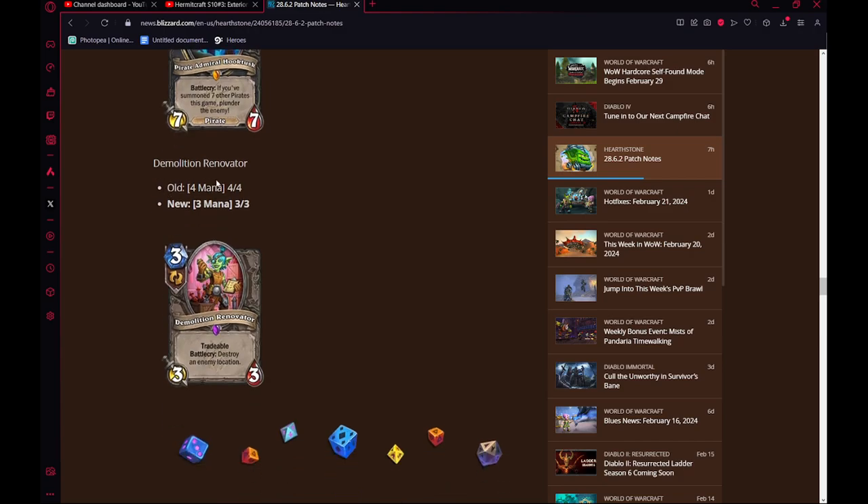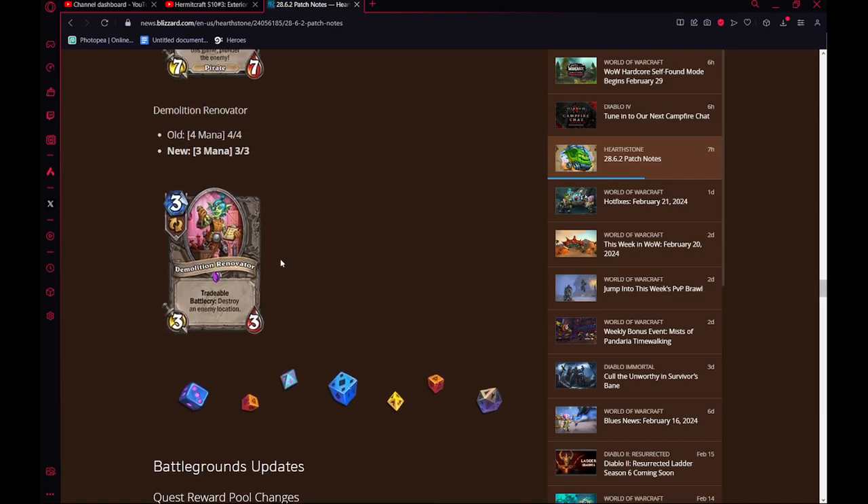Lastly, Demolition Renovator — 4-mana 4-4 to 3-mana 3-3. This is actually pretty significant. For a tech card to go down in cost like this, it makes it able to be run in a lot more decks. It's very likely we will see more Locations in the game, so Demolition Renovator always just gets better and better, especially if we get very powerful Locations. People have been running this to deal with Prison of Yogg in Standard since it came out. A card like this being buffed means if we ever have too-strong Locations, it'll be a very valuable tech card at 3 mana instead of 5.